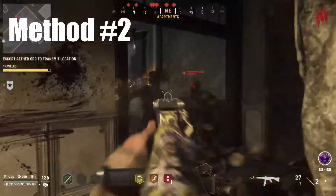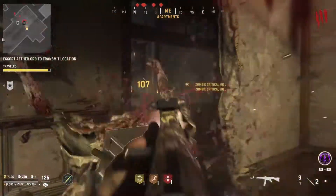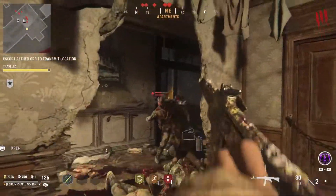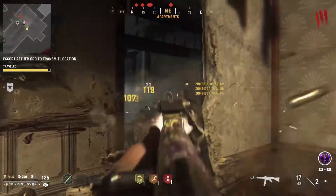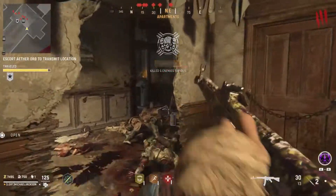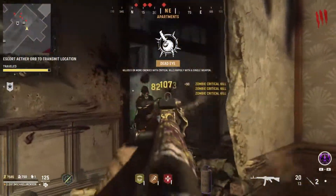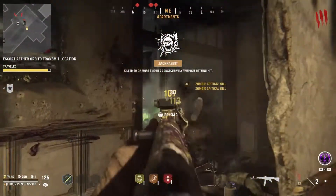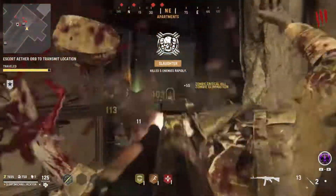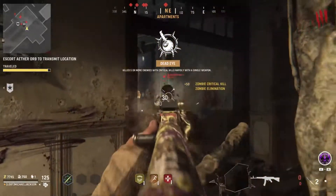Heading on to our second method, you'll need to do the transmit objective. You're going to want to go through the whole objective as usual until you reach the end. Right before you complete the transmit, you'll need to get away from the orb. After that, find a spot on the map where you are able to camp and view all the zombies. Once there, you'll be able to get an endless amount of kills, salvage, and ammo.